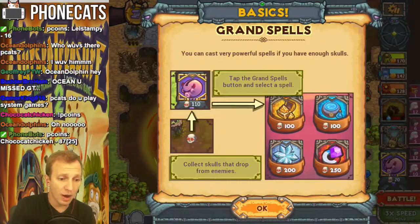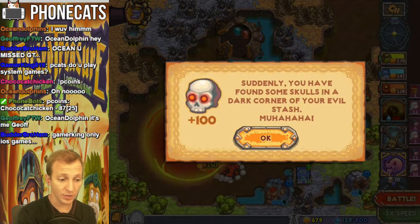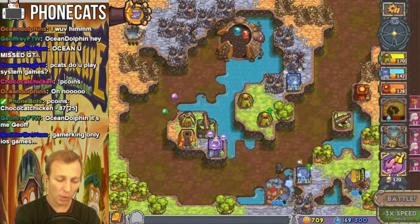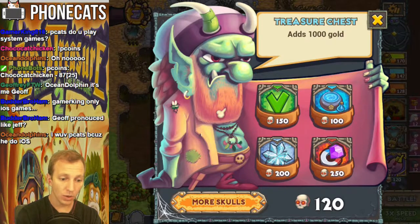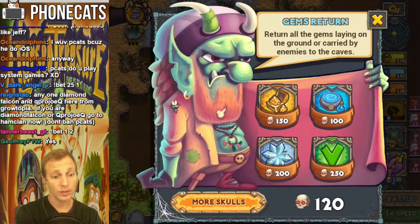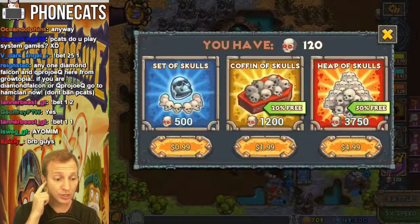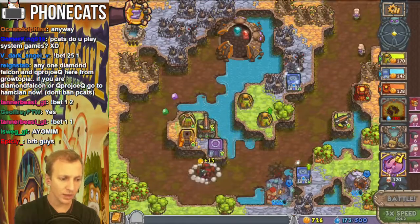Grand spells — you can cast very powerful spells if you have enough skulls. Tap the grand spells button and select a spell. Collect skulls that drop from enemies. Suddenly you have found some skulls in the dark corner of Evil Stash. Mwahaha. So we have enough to do the pig one. Welcome, Overlord. Add a thousand gold, fully refill your mana, cause massive damage and freeze all enemies, or gems return — we needed that one earlier. 250? Jesus. I bet I can get more skulls via in-app purchase. Yep, they know what's up. 500 for a dollar — that's not bad. The way they've done it makes it seem like it's a good deal.